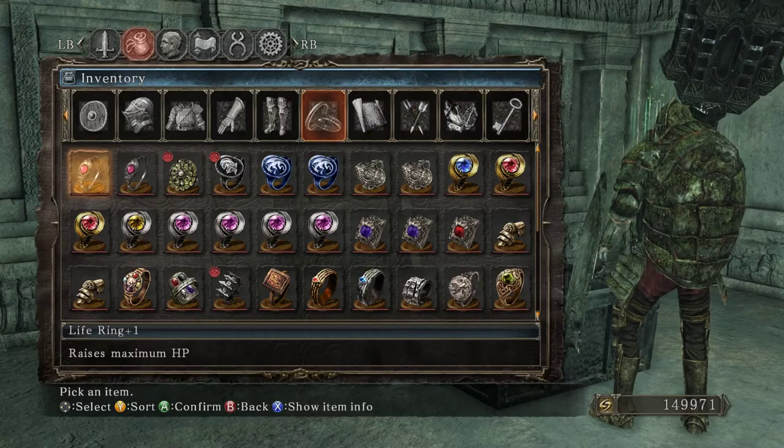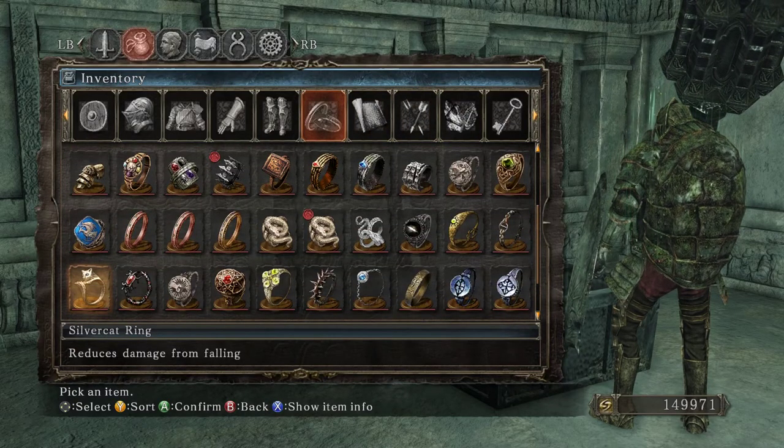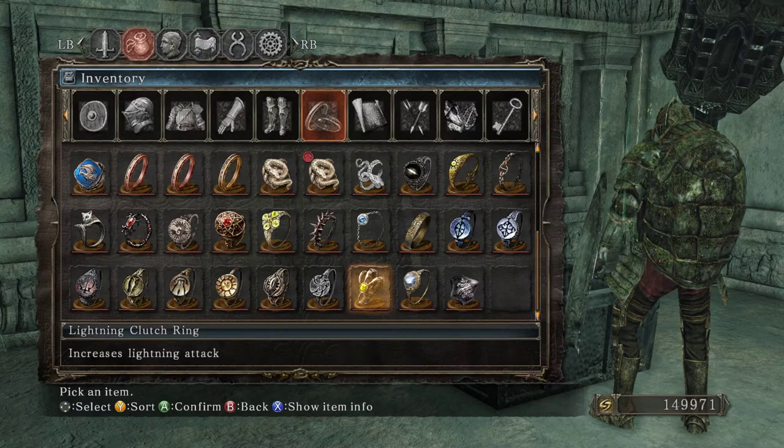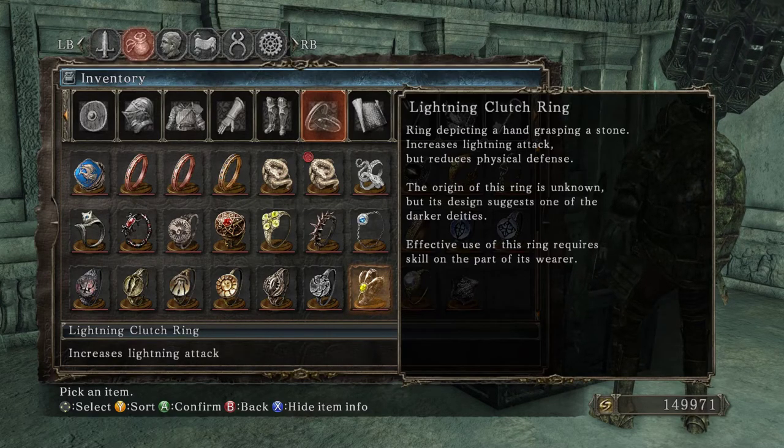Let's see if those rings are special. The Clutch Rings — I guess the Clutch Rings are new to the DLC. I just think of them as common ones because they're in Dark Souls 3. So I guess we haven't read this one at all. 'Ring depicting a hand grasping a stone, but reduces physical offense. The origin of this ring is unknown, but its design suggests one of the darker deities.'